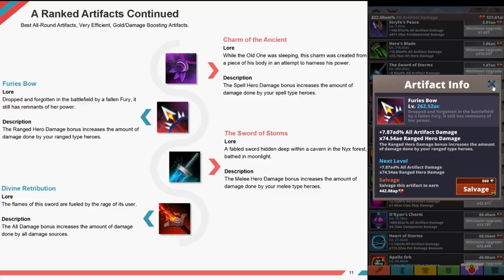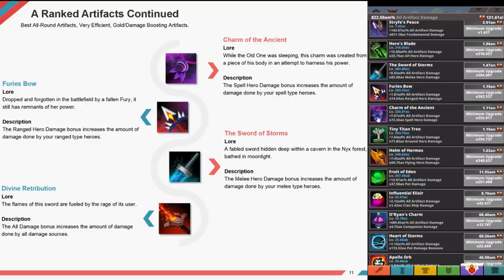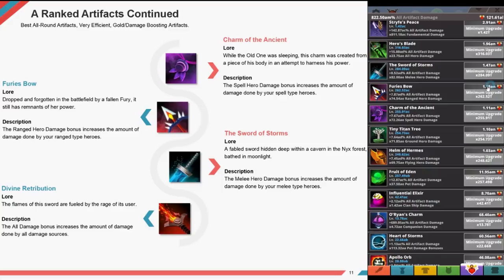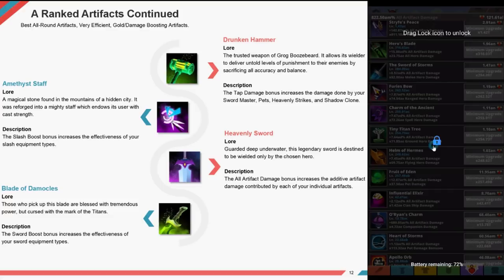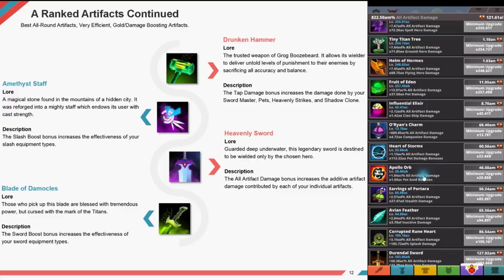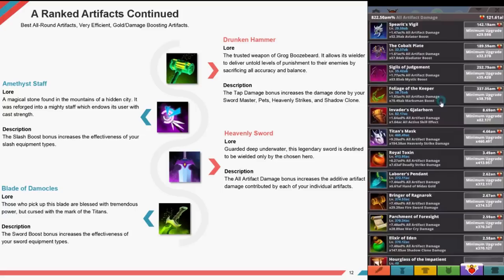The Sword of Storms — a fabled sword hidden deep within a cavern in the nex forest, bathed in moonlight. The melee hero damage bonus increases damage done by your melee hero types. Divine Retribution — the flames of the sword are fueled by the rage of its user. The all damage bonus increases damage done by all damage sources. Drunken Hammer — the trusted weapon of Grog Boo's Beard; the tap damage bonus increases damage done by your sword master, pets, heavenly damage, heavenly strikes, and shadow clone.